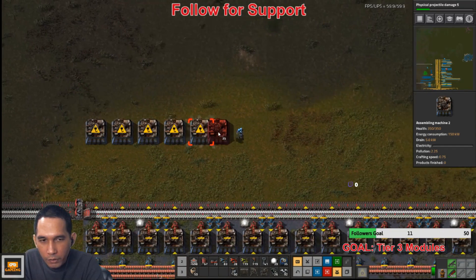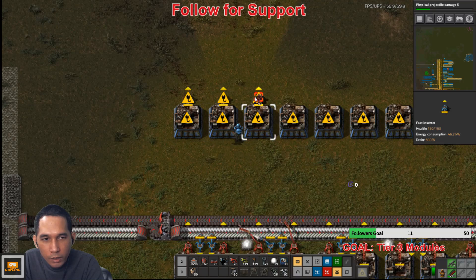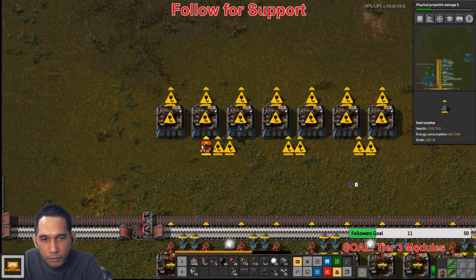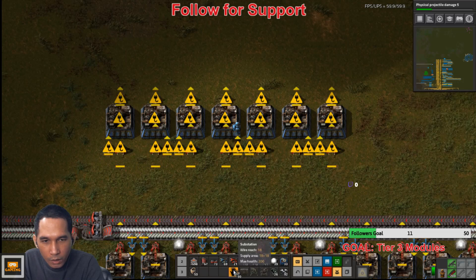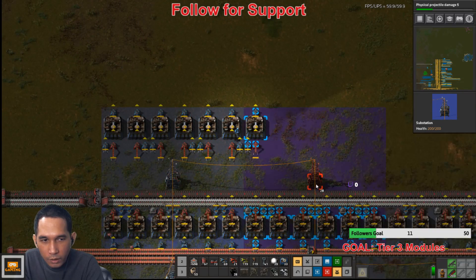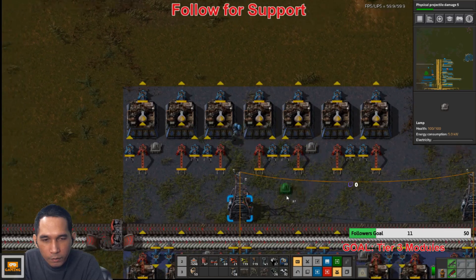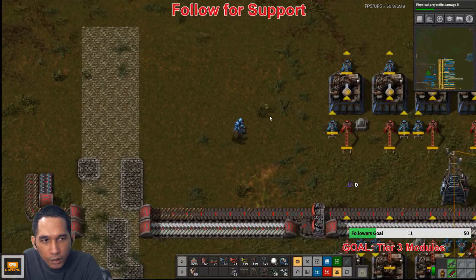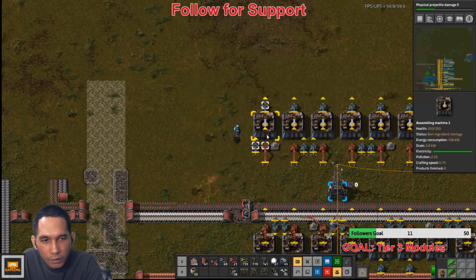One, two, three, four, five, six, seven — for this guy. Output and a bunch of inputs. Red and substation — here, over here. Low density structures and the blue — 21 seconds. Low density and blue — we can have them on the same line, I guess.